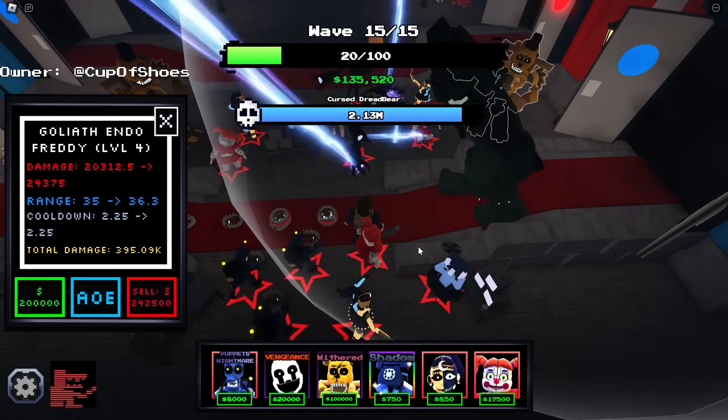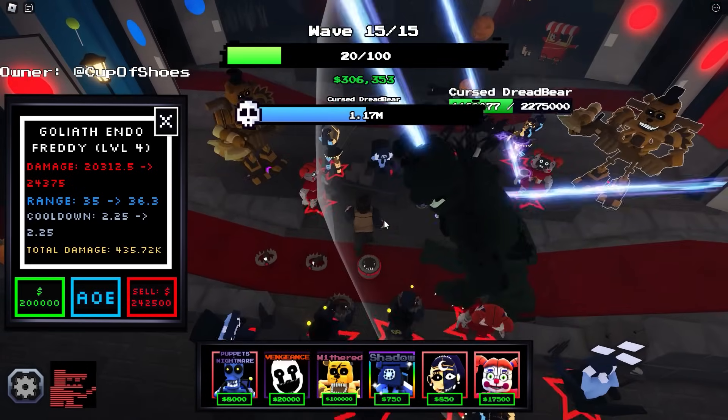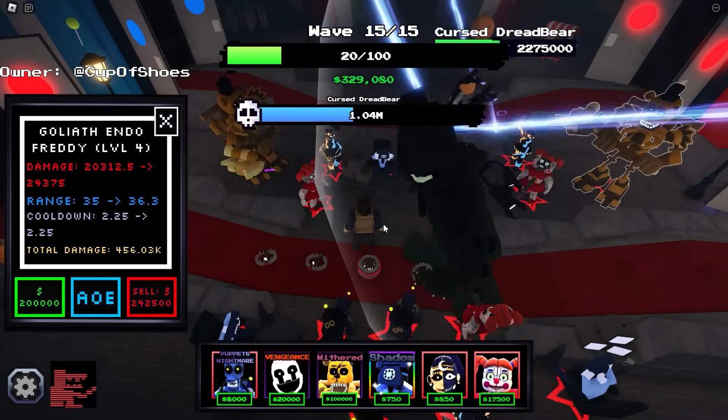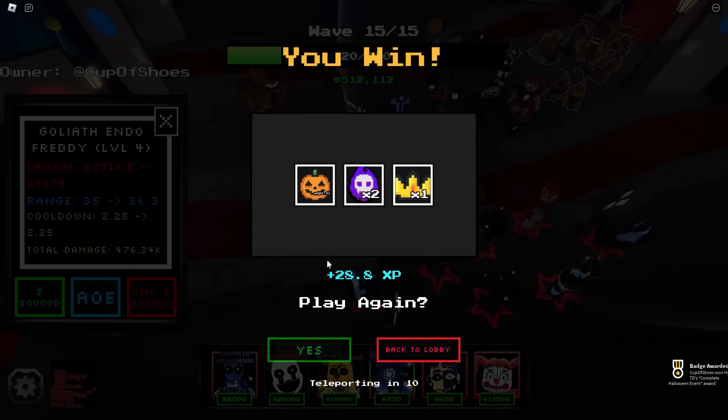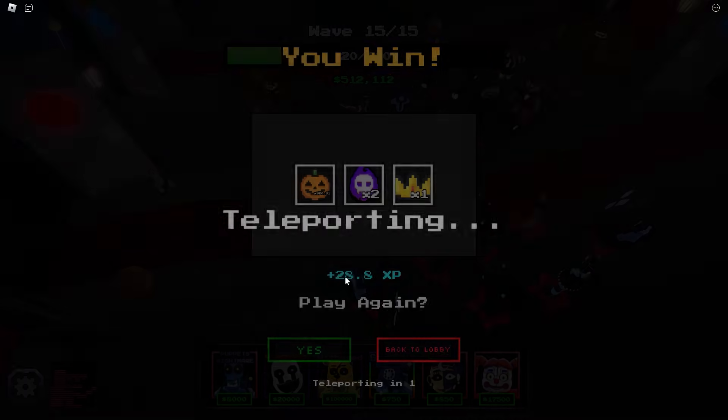We're not really melting him at the moment. Circus Baby, come on, stun him. Okay, that did a lot of damage. Yes — we won! We won a badge. Complete Halloween event — we actually completed the Halloween event itself.